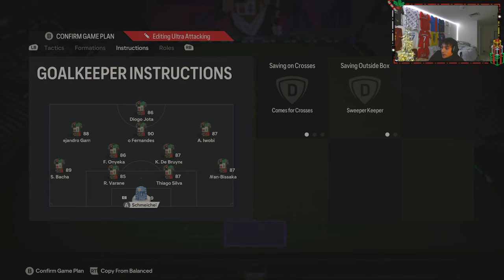For the keeper, I have comfort crosses and sweeper keeper. You just want your keeper to be aggressive in this game — the keepers are bad enough as it is.